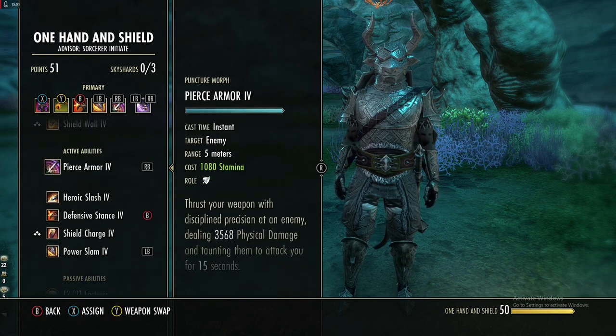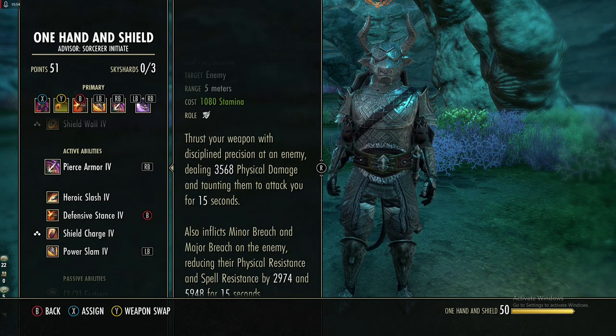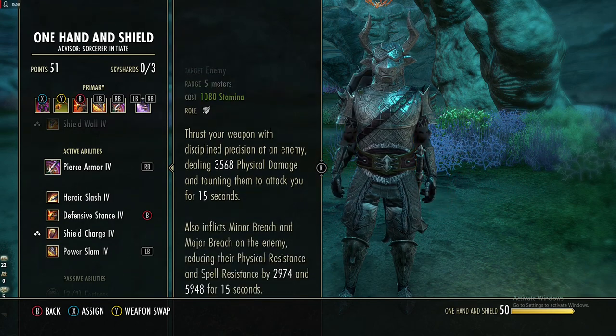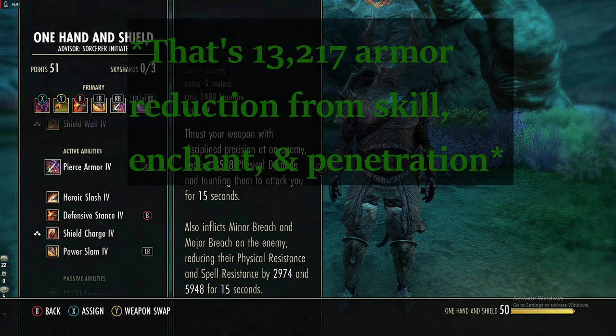The next skill is Pierce Armor — another taunt at melee range. It costs only 1k stamina, which is much nicer, and you also apply Minor and Major Breach on the enemy.